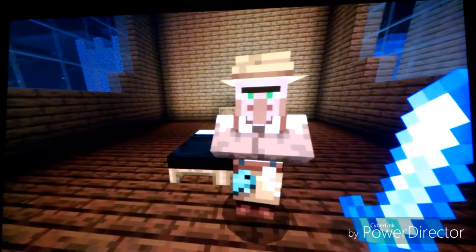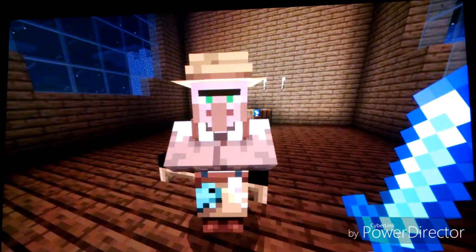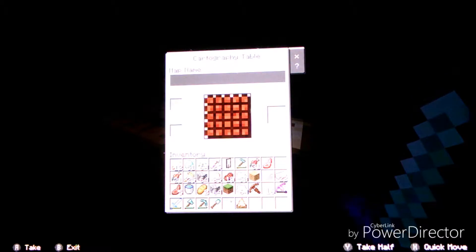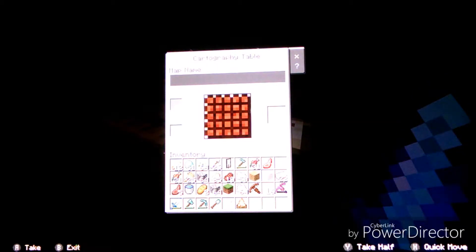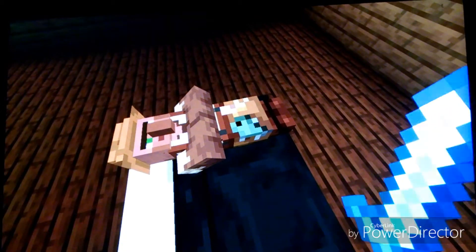Also, as you can see, the villagers have improved. They now wear different outfits, they are smarter — kind of. And we also have this barrel. You can also use this cartography table as a way to make maps now. Oh, and as you can see, these villagers can now sleep, just like us players.